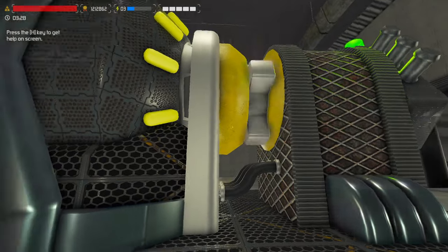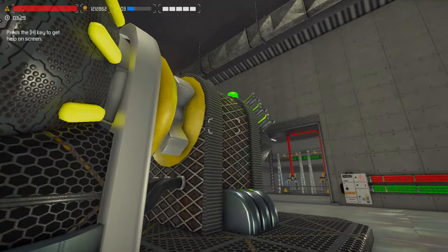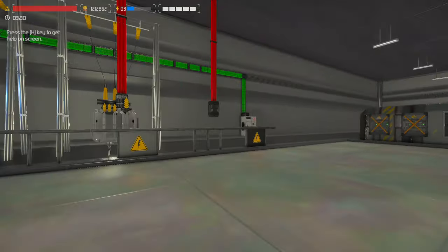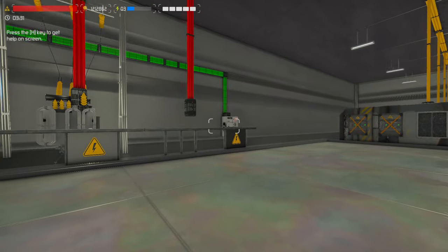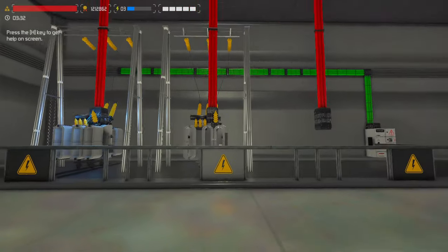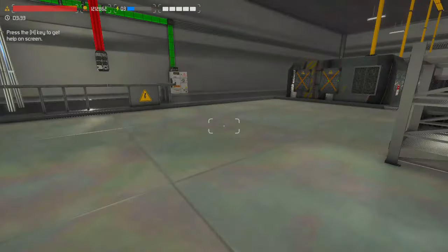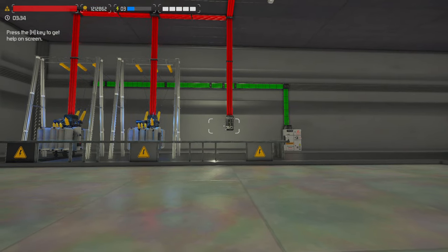Looks like they fixed this, or maybe that was the issue I was having — this was wobbling like crazy when it was unsteady. I don't know if that was because my turbine was damaged. Alright, so to connect the transformers you come into the power room — not generation, the distribution room.